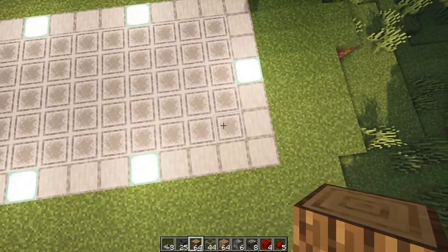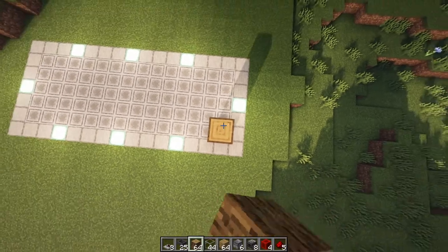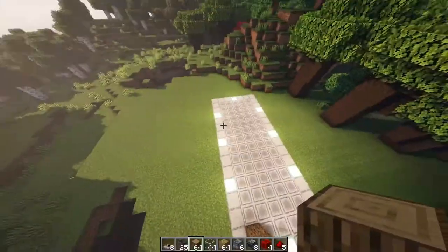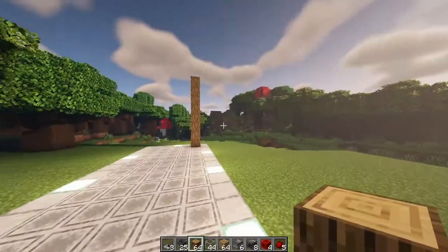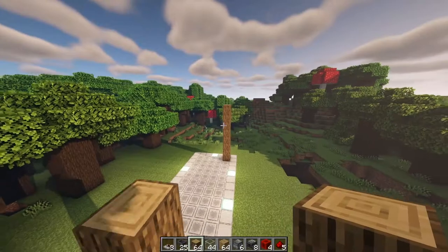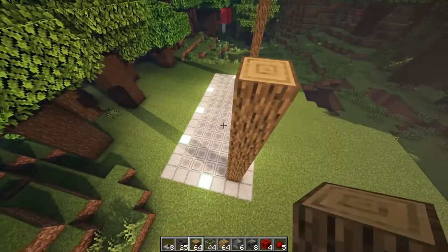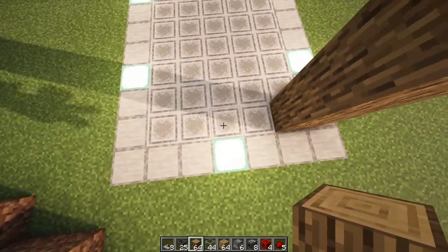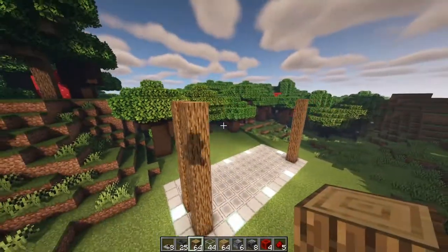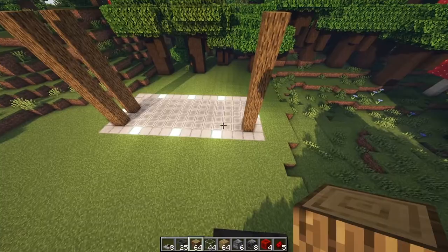To start, you're going to go to this corner right here, and you're going to build 8 blocks up — that's 3, 4, 5, 6, 7, 8. Then you're going to go to this corner on the opposite side and build 8 blocks up, around the same height as the other one. Then you're going to skip a block here and build another 8 blocks up. So you have 3 pillars right here.